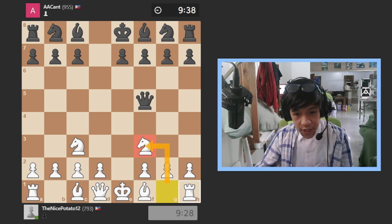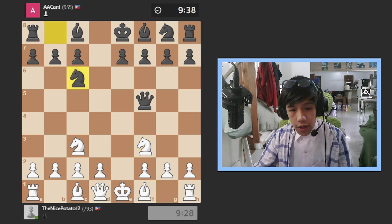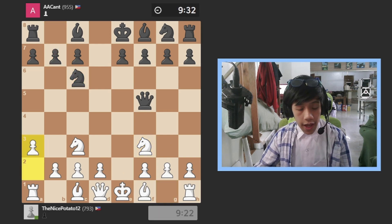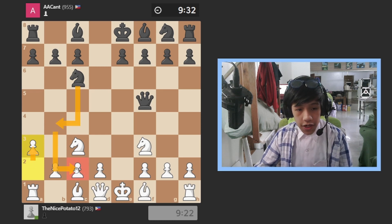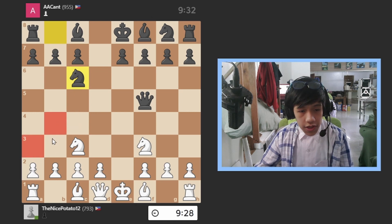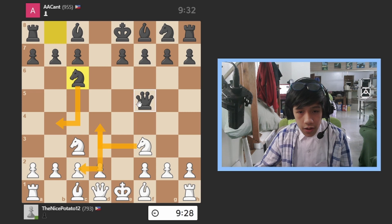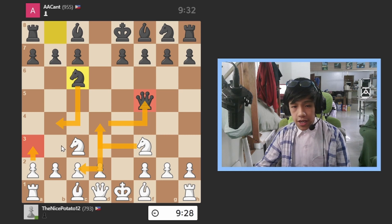I go for that move which develops the knight. The next move he does is knight to c6. I go a3 so that he cannot go over there. Even though I didn't do this, he could actually go over here and I can defend, but it's not really a useful move.